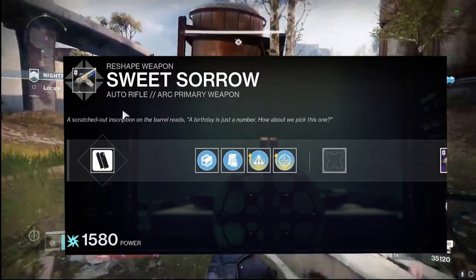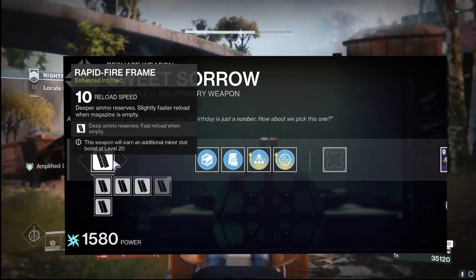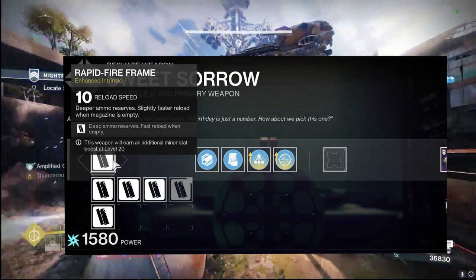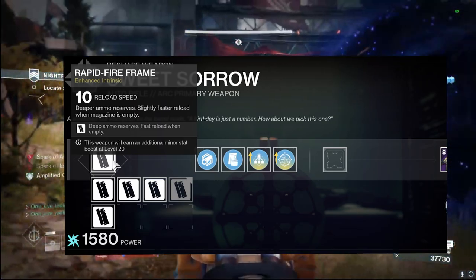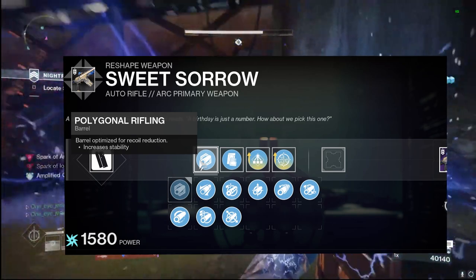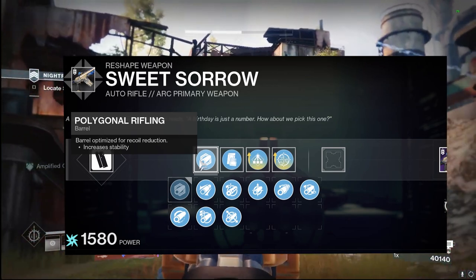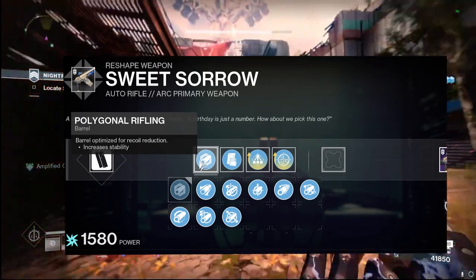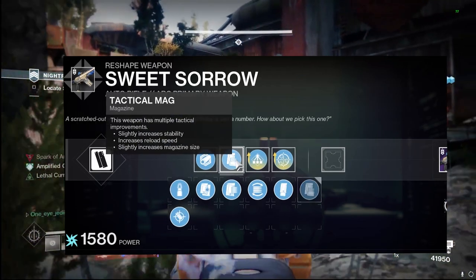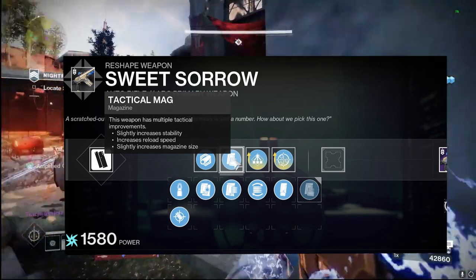Moving on to the PvE side, pairing it with our arc super or arc shields — this season we have anti-barrier, which is super clutch. For the intrinsic trait, we're going with reload speed so we can reload automatically, especially when doing something with amplification and the arc super. For the barrel, we're going with Polygonal Rifling, which gives us increased stability — a great aspect to have in PvE since we're usually using it for consistent damage or clearing adds.